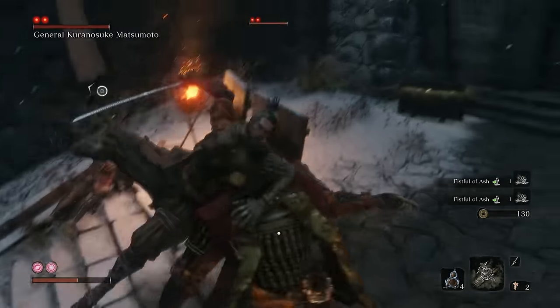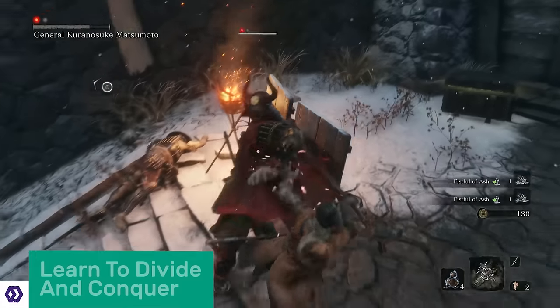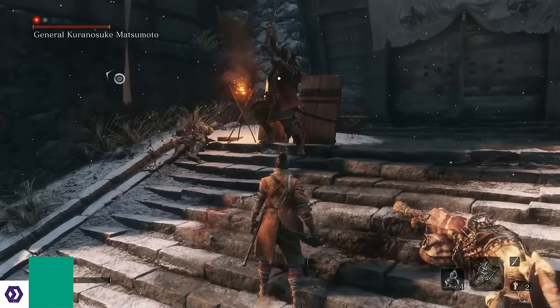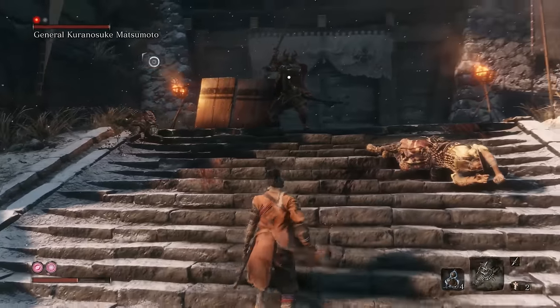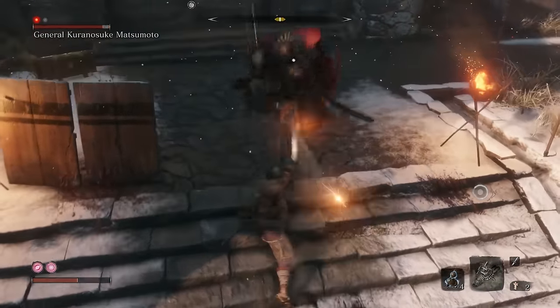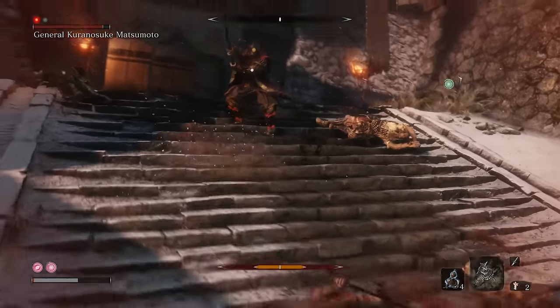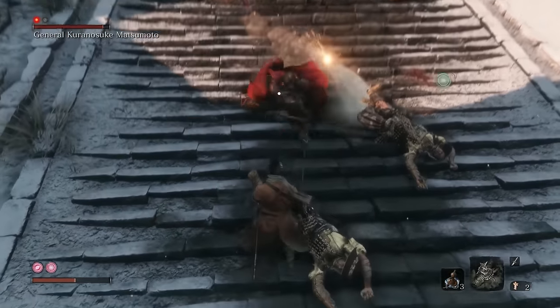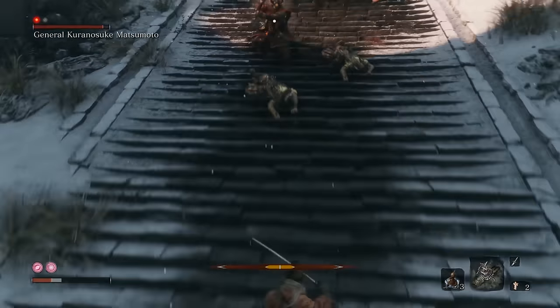It's hard to offer general tips about open combat, as each enemy has a rhythm and attack pattern of their own. One piece of advice that really stands up is holding block when you meet a new enemy type and absorbing their attacks. This way you'll see what they can actually do. So many deaths happen because you wade in against a new foe without seeing what they're actually capable of.